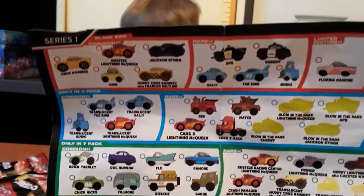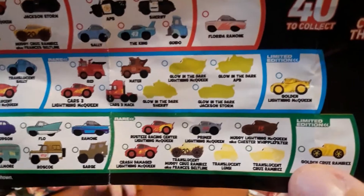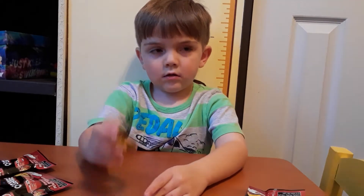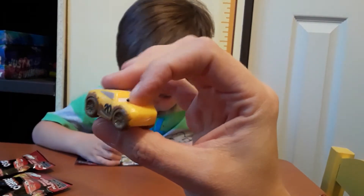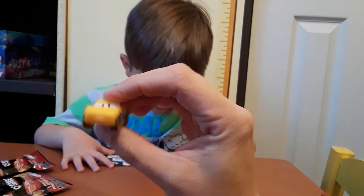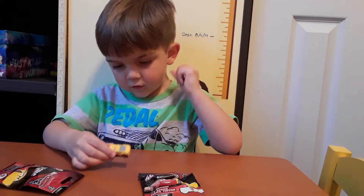Let me show them all the ones you can get. Some you have to get in sets. Cool! There is Cruz Ramirez on the checklist. There's a hole for a pencil, which is pretty cool. It's all green.